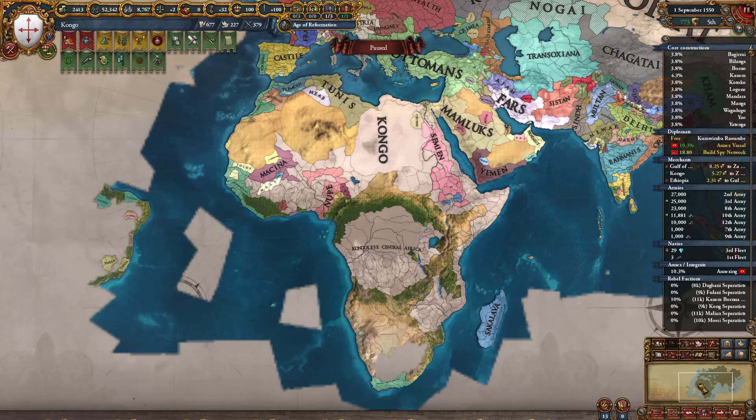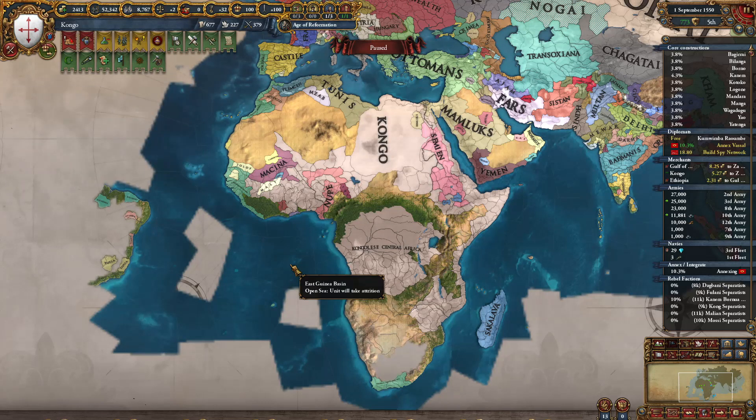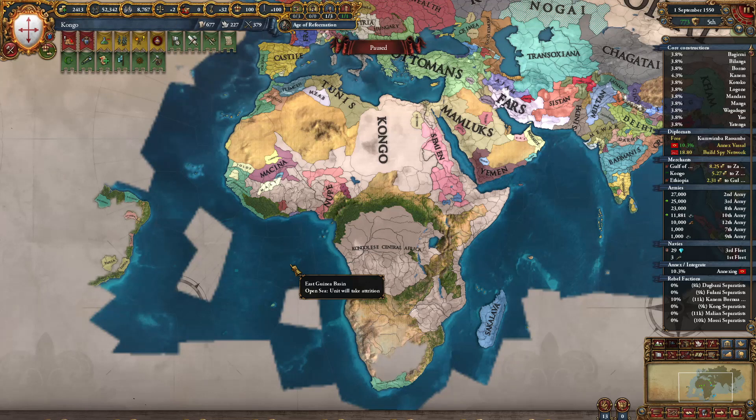Anyway, this would be all for today. You can see that we are getting very close to achieving our goal and we have just 50 years left to do it, but I think it should not be a problem. We are just missing our vassals plus a little bit of Western Africa and of course the Northern Africa countries. In the next episode I'm wishing to finish this campaign while also defeating Europeans at the same time to give you some joy and fun. Thank you so much for watching — remember to subscribe to the channel if you enjoyed the series and would like to watch more. I will see you soon.